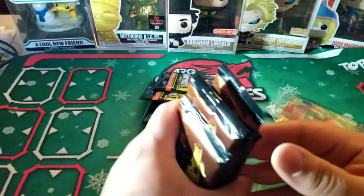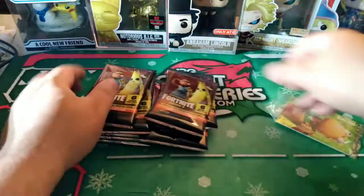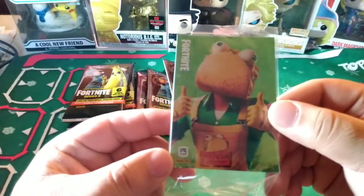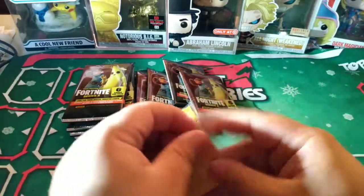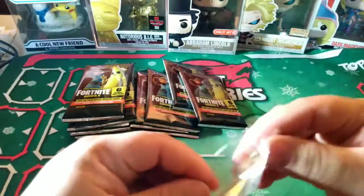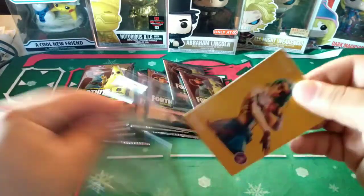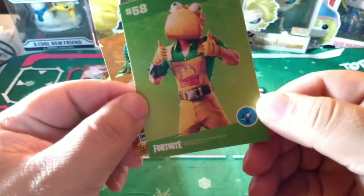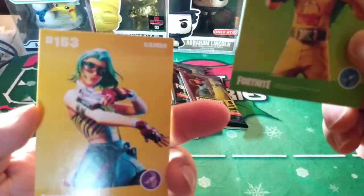I don't remember the last time I played Fortnite. I used to play it when it first came out, then kids took over. I kind of just stopped caring for it — not because of the kids, because I suck at it. I'm guessing this is a rare card. Does it have the names? Because I have no idea the names of these cards. It says 50 — Guaco. And her name is Cameo.